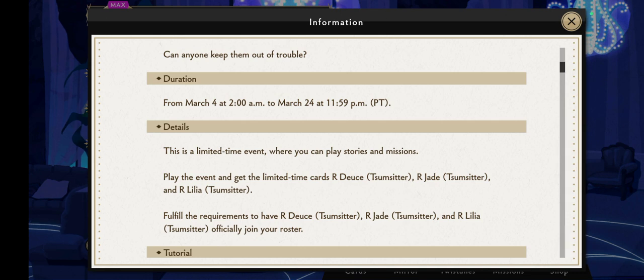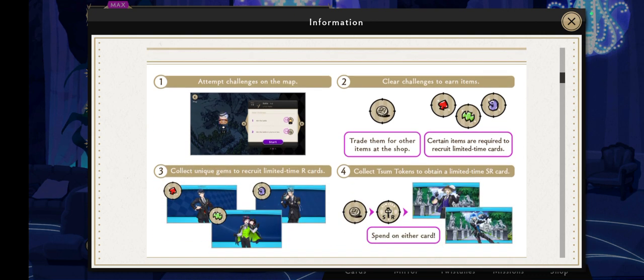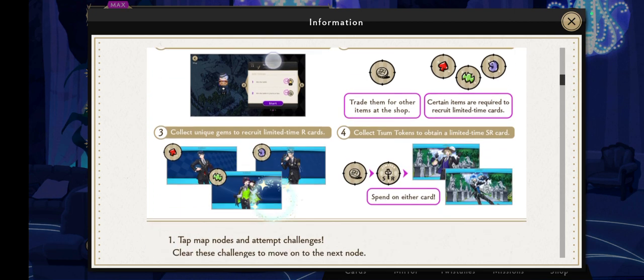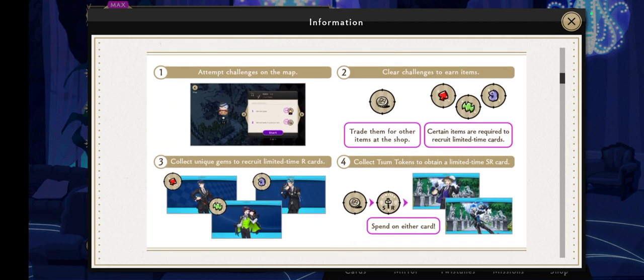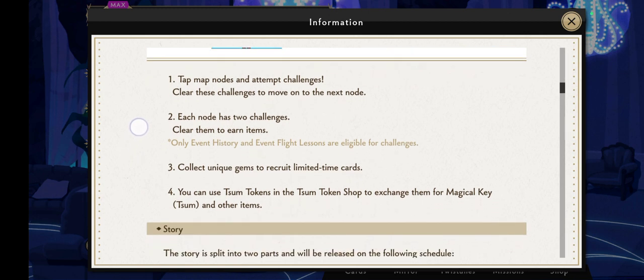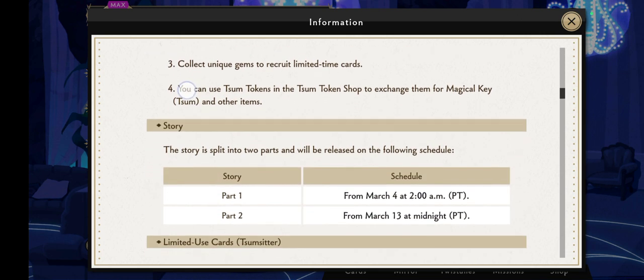This time around the limited-time cards are Deuce, Jade, and Lilia. You have to finish the event to keep them — last time there was a Floyd and I got the SSR Leona. There are challenges on the map where you collect unique gems to recruit and earn tokens. To earn the SSR, spend on either Rook or Ortho. Each node has two challenges, and only event flight lessons are eligible.